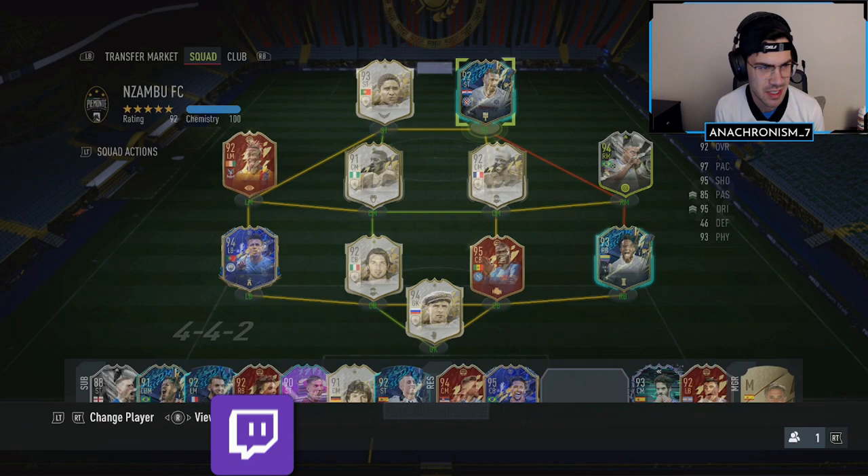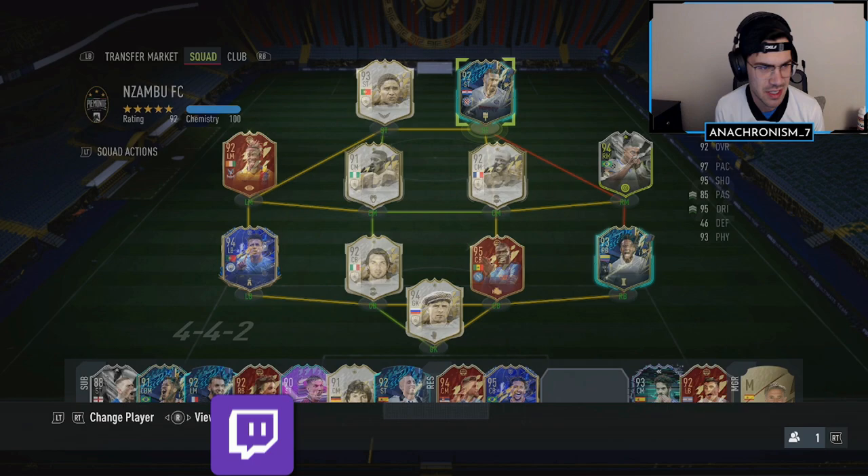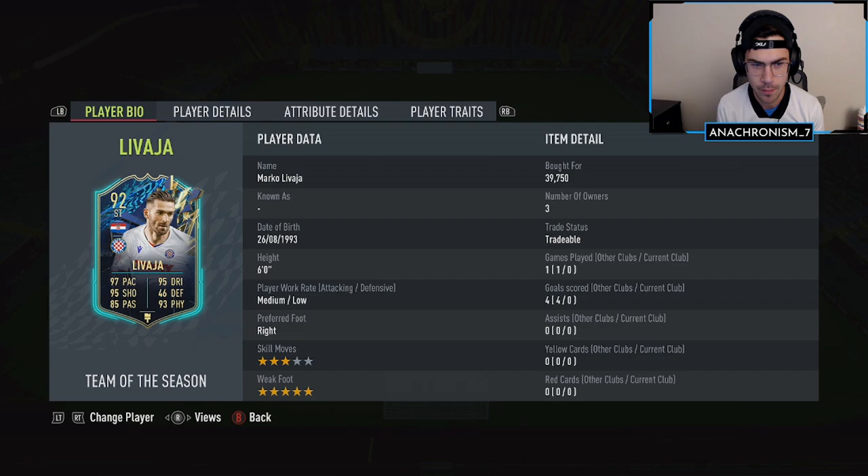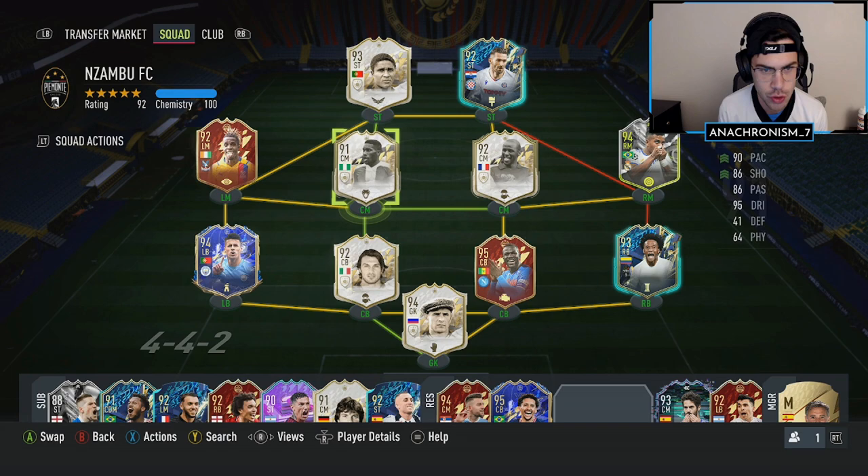We're going to be testing out this Lavaja card who has just ridiculous stats. His biggest downside is obviously the three-star skills, and medium/low work rates aren't ideal, but they're not horrible either. The main thing is the three-star skills, so we'll have to see how creative we can be with him — that'll be very interesting to see.